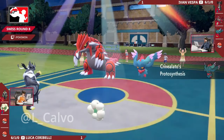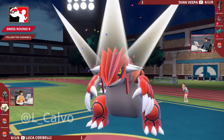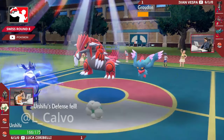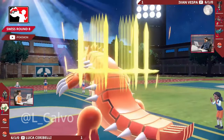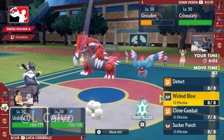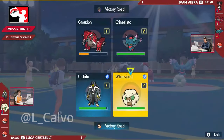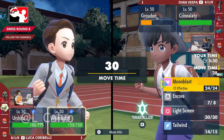The Flutter Mane coming in with Protosynthesis activating - and the Encore into that Groudon, locked into Swords Dance, not going to be able to attack as long as the Encore is in effect. This opens the door for a Close Combat from the Urshifu - it's a critical hit into the Groudon, doing very significant damage. Now the Groudon is locked into Swords Dance and is a sitting target. The next turn it's going to be taken down from another Close Combat or Wicked Blow. But we found out earlier that this Urshifu actually outspeeds the Flutter Mane under Tailwind even with Protosynthesis activated. The Flutter Mane has Choice Specs so it hasn't got the ability to protect.